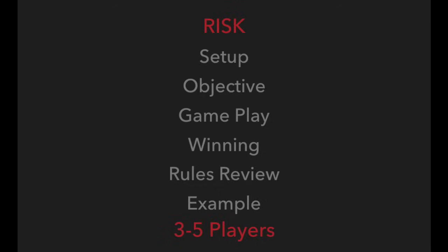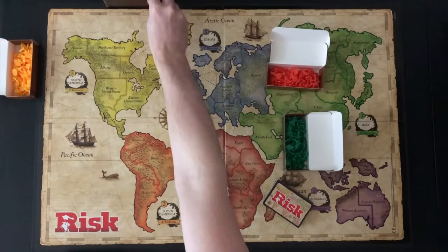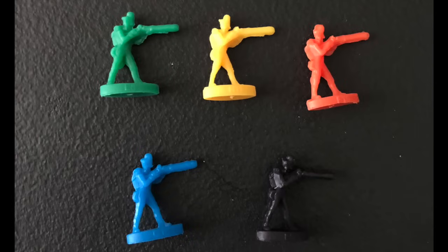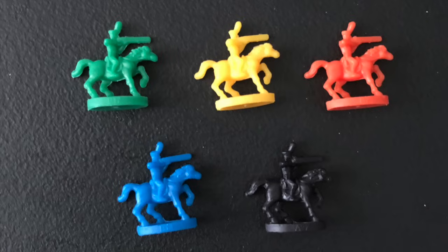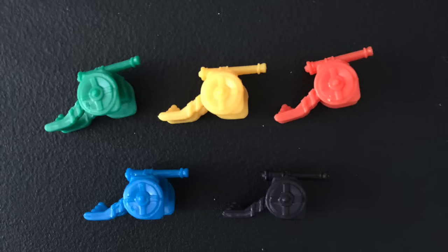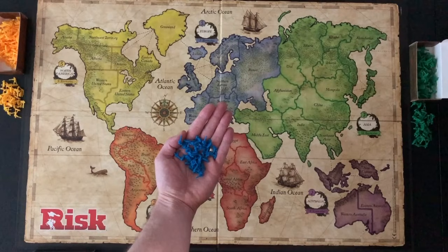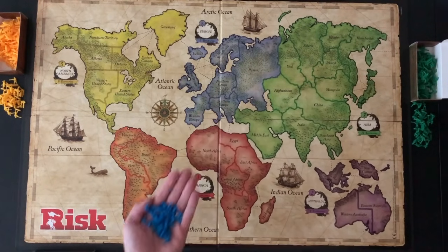The game is played with 3 to 5 players. Each player will select an army to play with. An army consists of infantry equal to 1 troop, cavalry equal to 5 troops, and artillery equal to 10 troops. Players will start with a certain number of infantry depending on the number of players. For this 5-player example, each player will set aside 25 infantry.